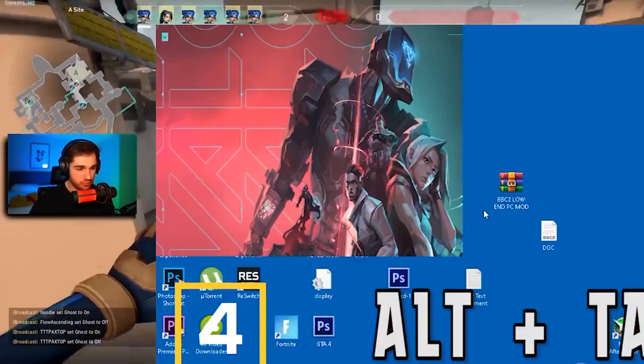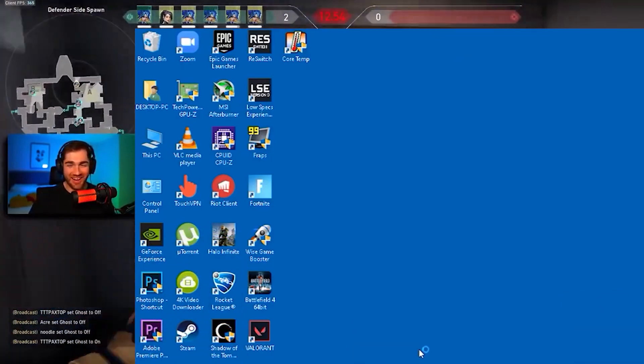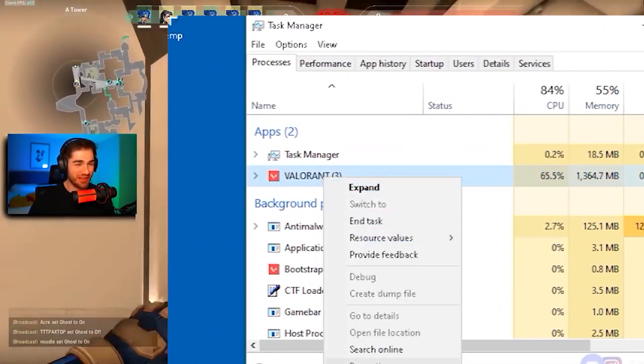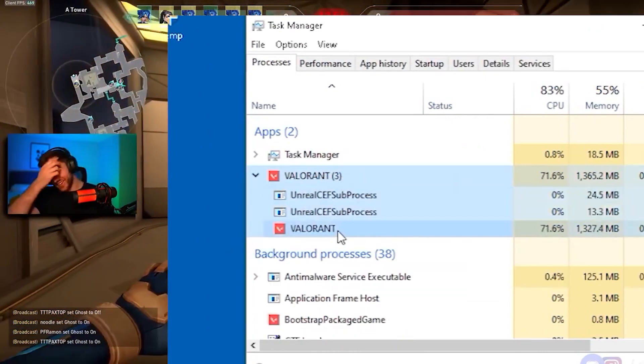Fourth, open the game, then press Alt + Tab to minimize it. Open Task Manager, right-click on the Valorant service, and go to Details. Set the priority to High, then restart your game.